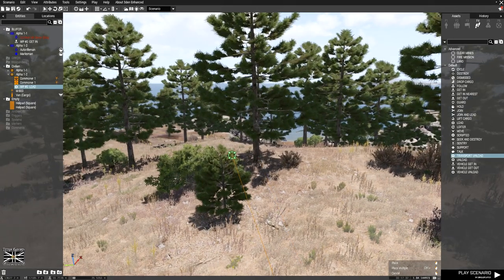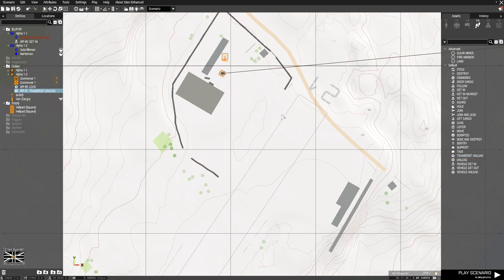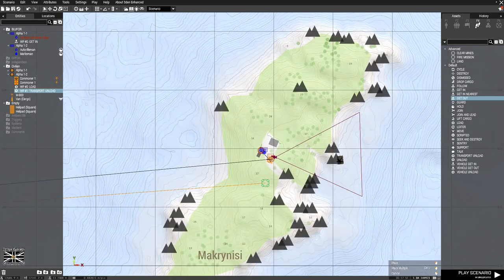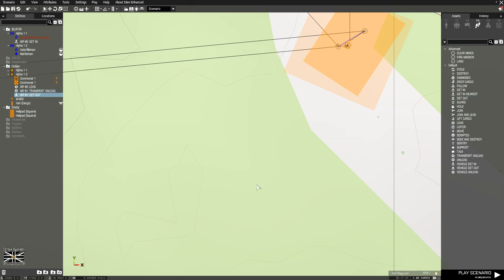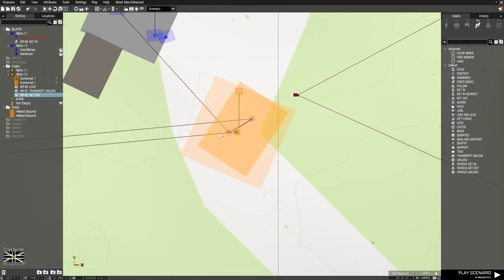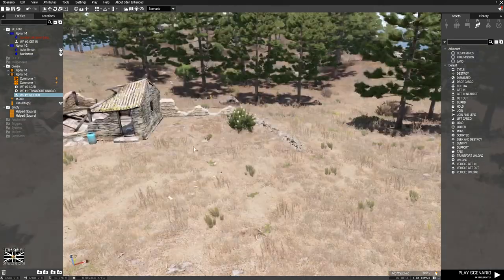We're going to put the Transport Unload on that helipad on the other island. Then we're going to have a 'Get Out' waypoint and bring that back here and put that on the helipad. Now there are a couple of things we've got to do to those last two waypoints. I'm going to do it to this one first — just going to have this in Combat mode, and I also want to make sure that it's actually on the ground.